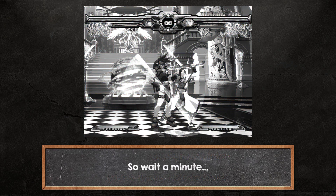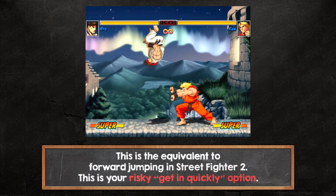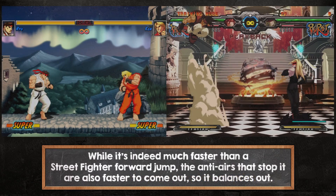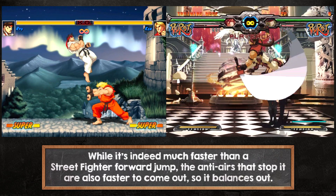So wait a minute — traverse the screen quickly? Stuck in a specific movement for a set period of time? Can't block but can attack? Lose to anti-airs? This is the equivalent of forward jumping in Street Fighter 2. This is your risky get-in-quickly option. While it's much faster than a Street Fighter forward jump, the anti-airs that stop it are also faster to come out, so it balances out.